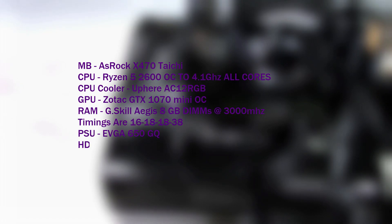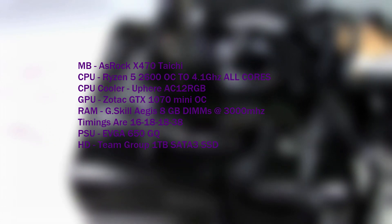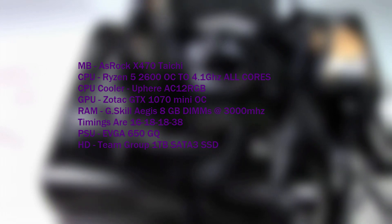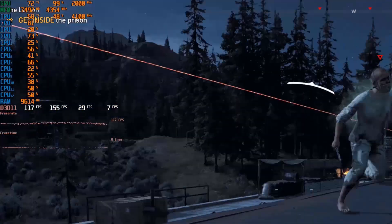Here are the specs to my test rig. The motherboard is an ASRock X470 Tai Chi. The CPU is a Ryzen 5 2600 with all cores overclocked to 4.1 GHz. The CPU cooler is the Uphere AC12 RGB. The GPU is an overclocked Zotac GTX 1070 Mini. The RAM is G.Skill AEGIS 8 gig DIMMs running at 3000 MHz with timings of 16-18-18-38. The PSU is an EVGA 650 GQ, and the games are loaded on a Team Group 1 terabyte SATA 3 SSD.